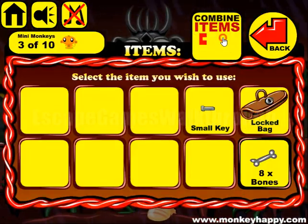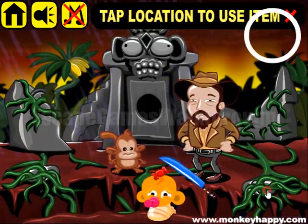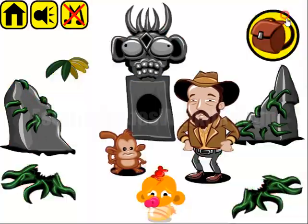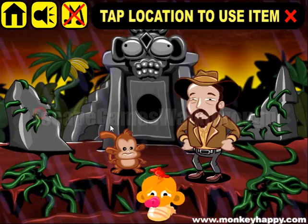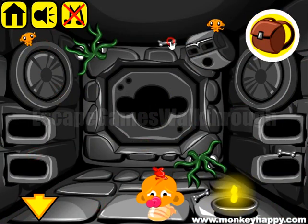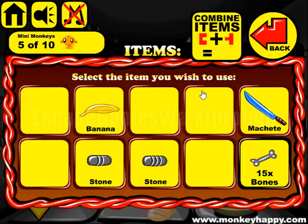Next we have a small key to open this locked bag, and inside there's a machete to cut these vines. We collect items and also cut the bananas. Now we have two pieces of a circle that we need to assemble and open the passage into the temple.